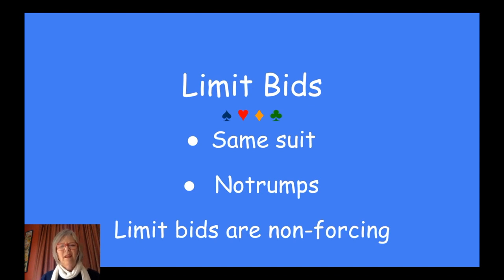Last week we talked about limit bids. There are only two kinds of bids that are absolute limit bids. One is the same suit — what we mean by the same suit is the suit that's been bid before. So if your partner opens one spade and you bid two spades, that's the same suit bid, which is raising your partner. The second kind of limit bids are the no trump bids. Both of those bids are not forcing, but they're absolutely fabulous because they're really precise. One spade, two spades: six to nine. One spade, three spades: ten to twelve. Can't get more accurate than that.